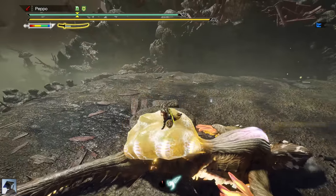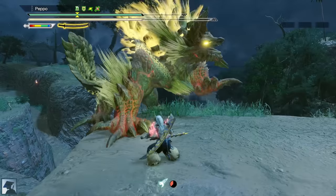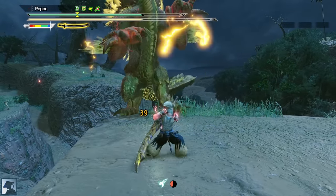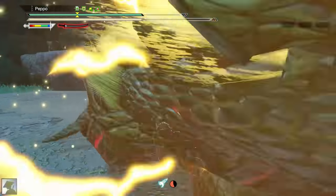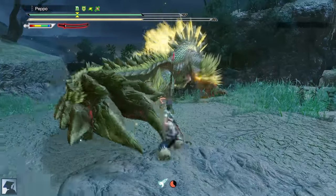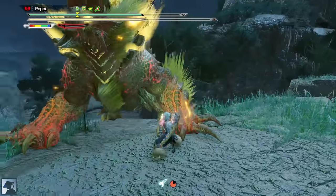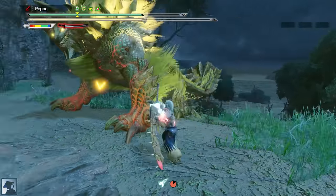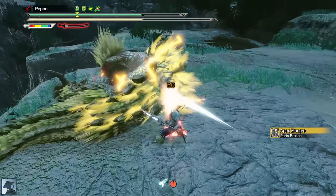This guide will start exactly from the end of part 2, which is immediately after you defeated Thunder Serpent Narwa. However, for all the players who farm the Rise endgame and tackle all the Apex monsters and event quests, you will be more advantaged at the beginning of Master Rank since you are probably going to have a high rank endgame build that will make you stronger, but most importantly tankier, and having a good defense is pretty helpful for Master Rank as the jump from high rank is quite big.